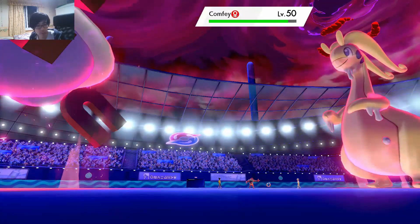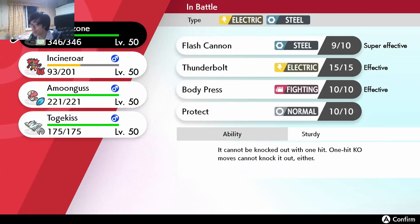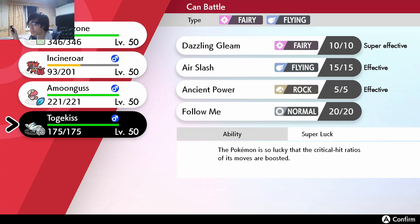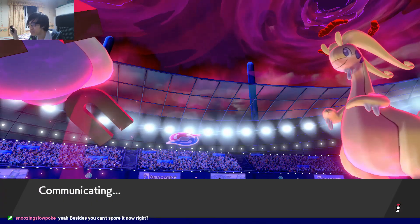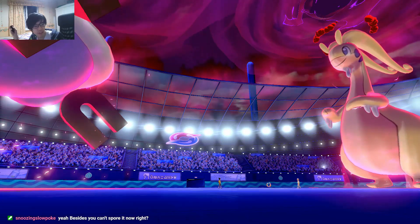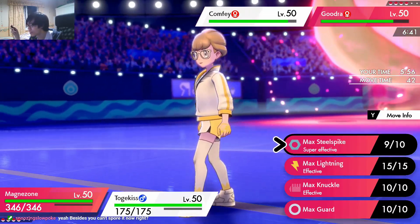Typically people run the Lapras-Gurdurr-Comfey core with Weakness Policy on Lapras and Snorlax Physical Gurdurr, because it's really, really strong. Gurdurr covers for Lapras' weakness, and it's also really good with Rillaboom because you can self-Grassy Glide into Snorlax, which is very strong too. Also, you can't Spore it with Snorlax either — that's another good thing about it.